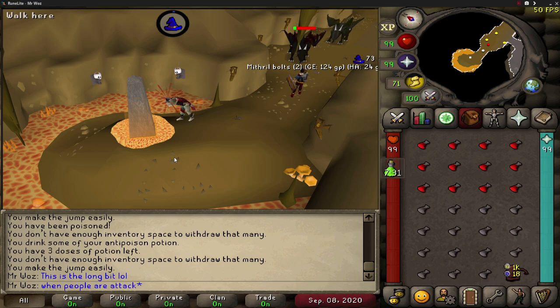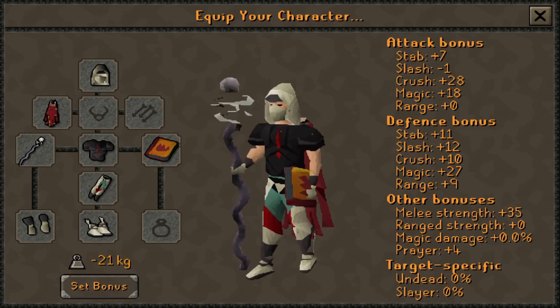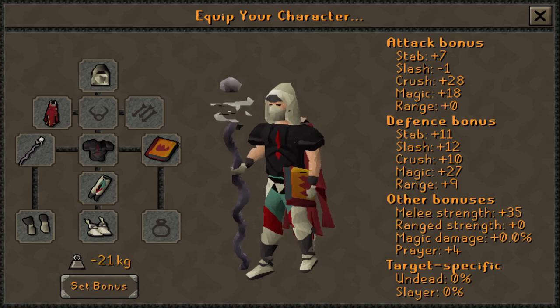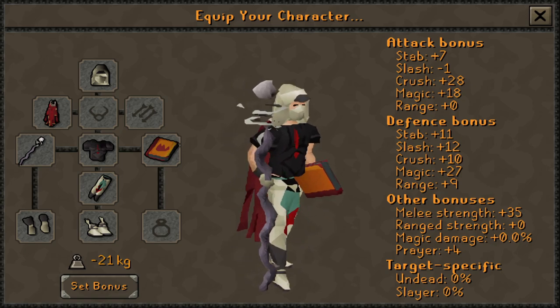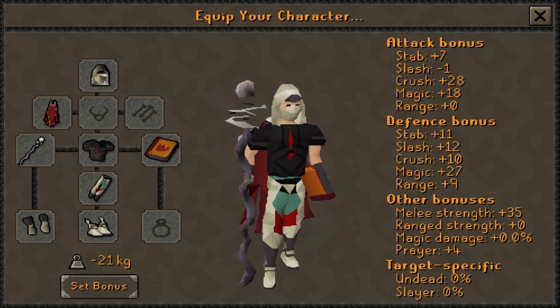For items, you'll need a rune pouch to hold your cosmic and fire runes. If you don't have a rune pouch, just keep the runes in your inventory normally. Fill the rest of your inventory with unpowered orbs. For gear I'm wearing full graceful. If you don't have graceful, use the spotted or spottier cape and boots of lightness since you'll be running a lot. A high agility level helps as well.